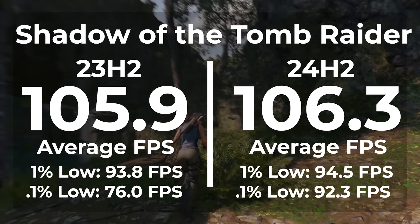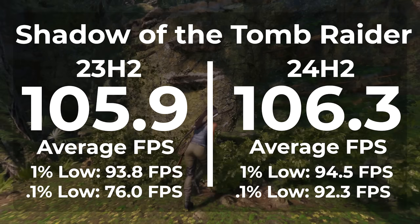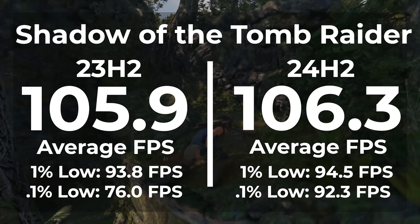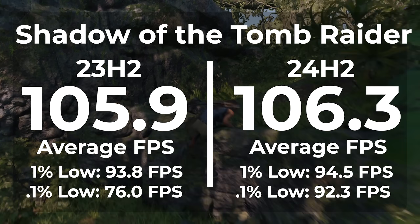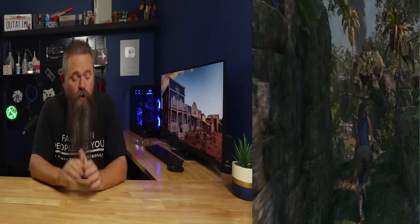However, just like before, our 0.1% lows were pretty impressive. In 23H2 we got 76, and in 24H2 we got 92.3 — giving us a 19% improvement in our 0.1% lows on AM5.